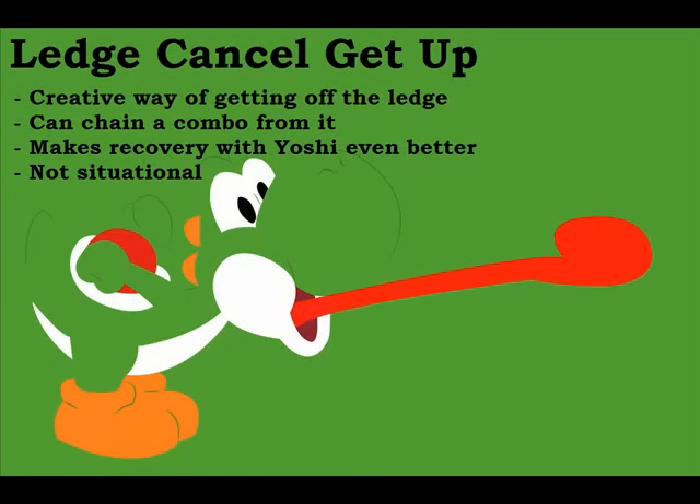This next trick enables Yoshi to get up off the ledge and ledge cancel an attack on the inside of the lower platforms on Dreamland. Unfortunately, in the footage I have I didn't chain the combo, but basically you get the idea.